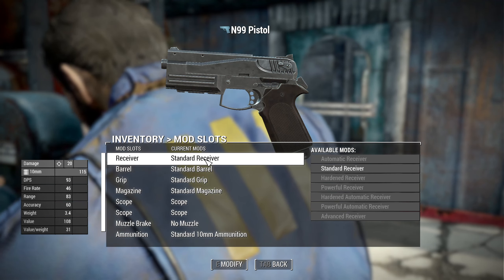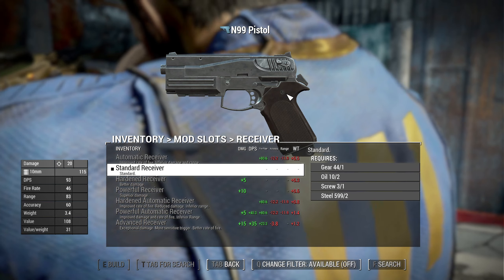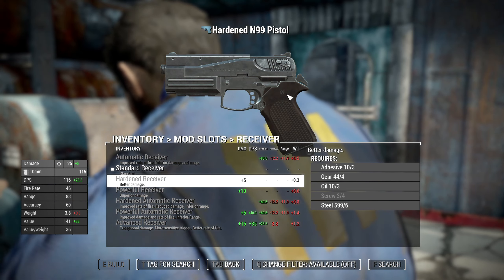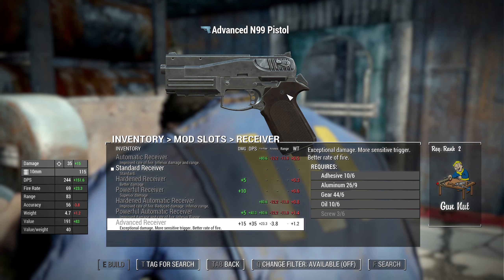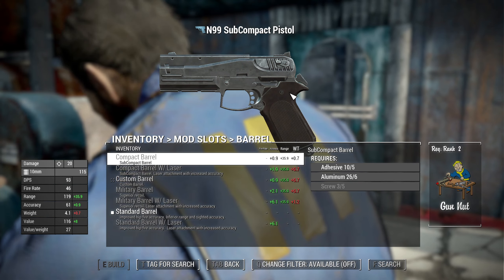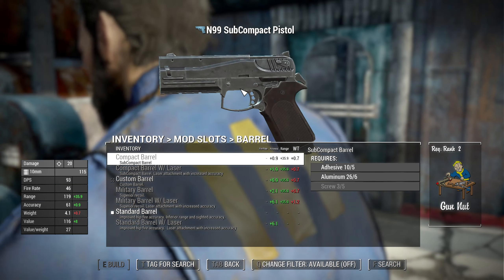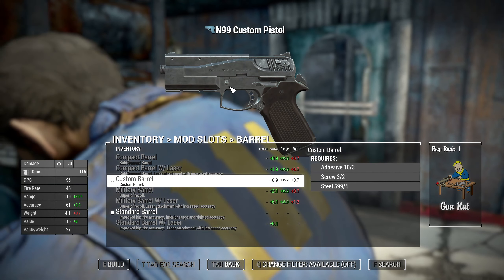Let's take a look at the modifications. For receivers you have: automatic, standard, hardened, powerful, hardened automatic, powerful automatic, and advanced receiver. For barrels you have: compact barrel, compact barrel with laser, and custom barrel.